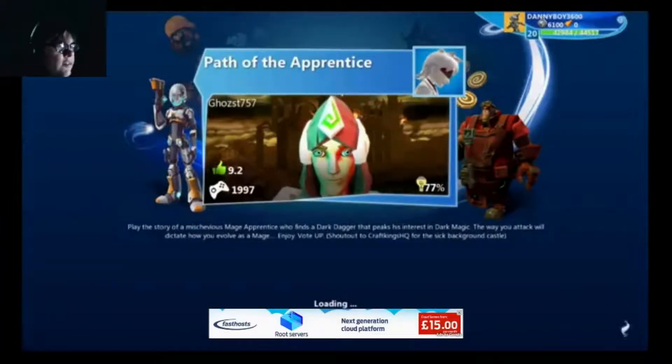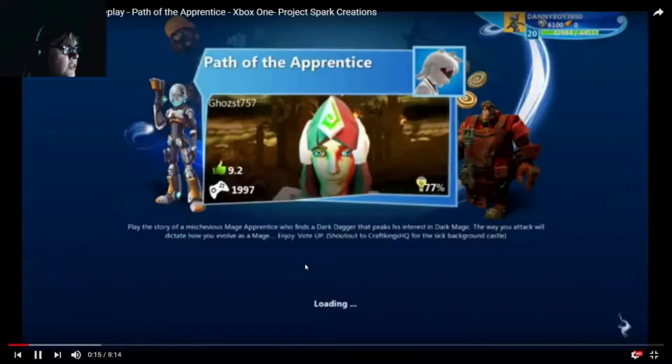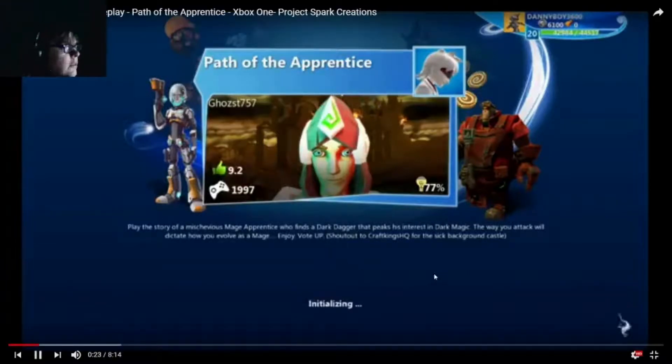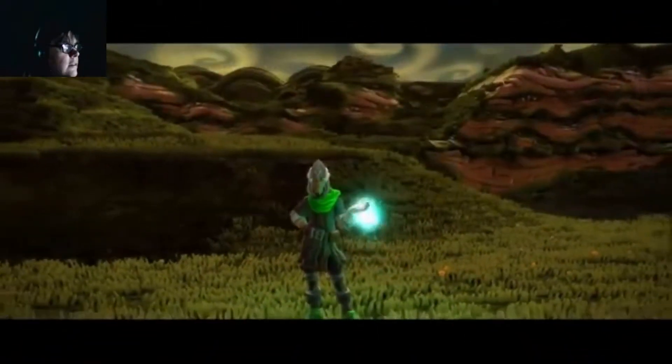Let's say Ghost. Ghost757. Play the story of a mischievous mage apprentice who finds a dark dagger that piques his interest in dark magic. So it's some sort of RPG type game.